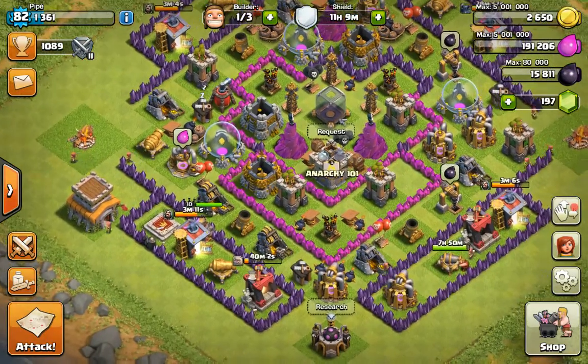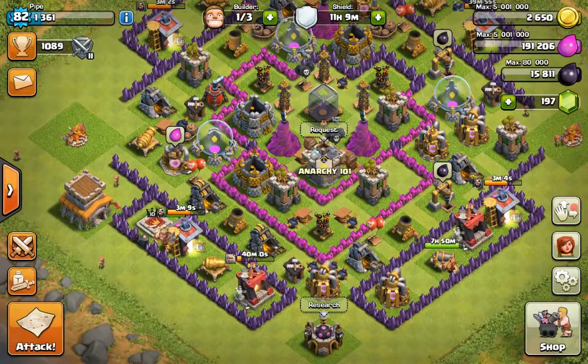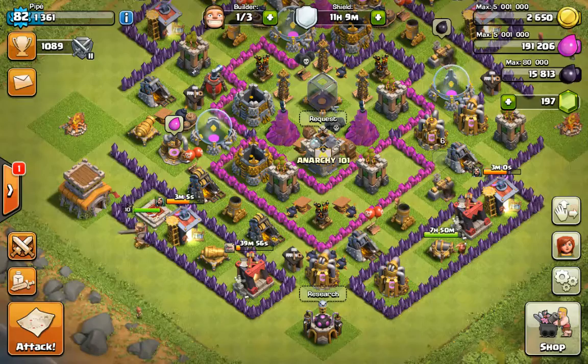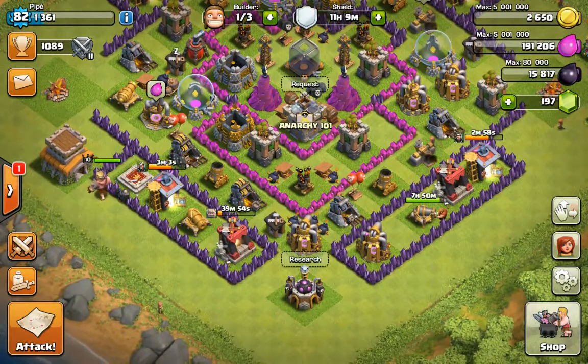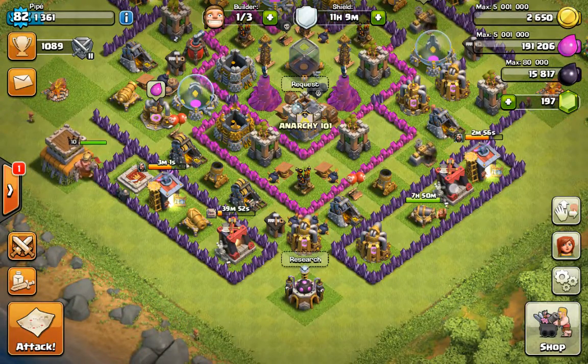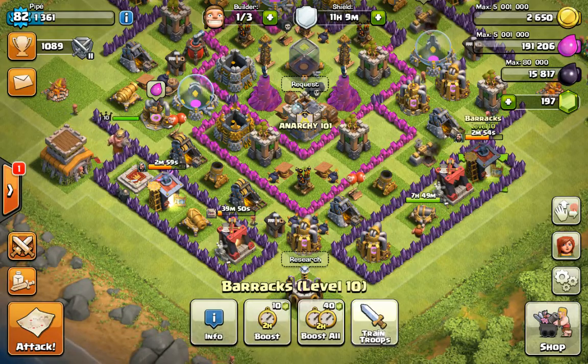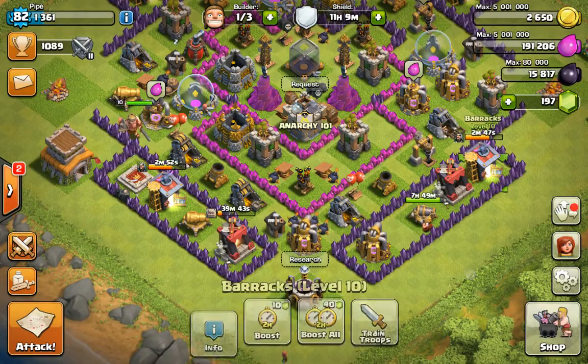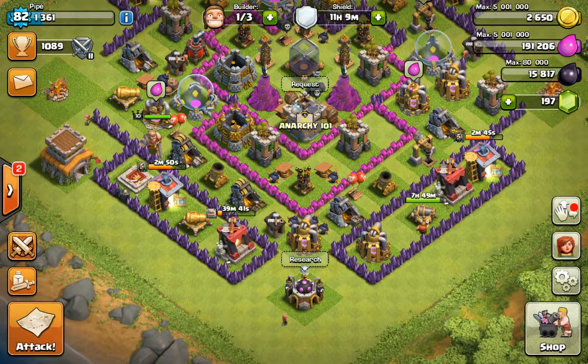What's up guys, got a man here raiding my brother's base. Today I'll be showing you a new tag called GoIVa. So first you gotta train up your Valkyries — instead of using Pekkas, you use Valkyries. This is my brother's base.